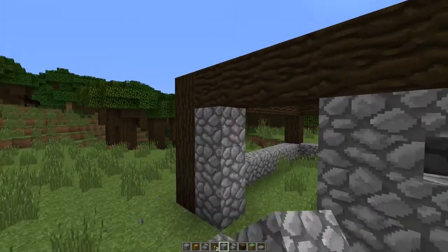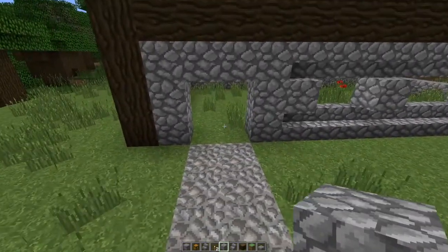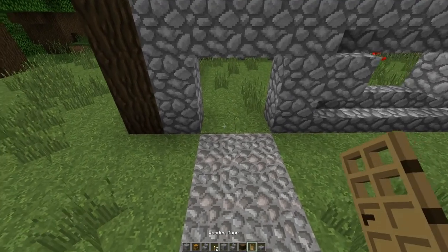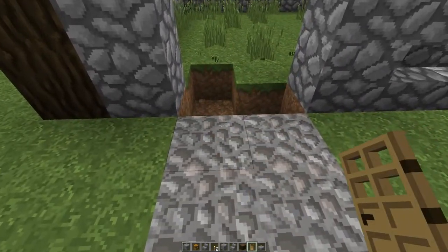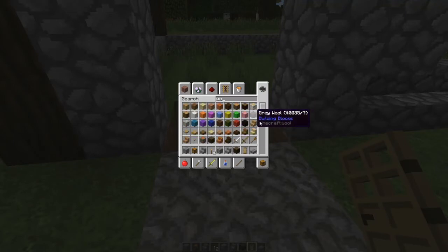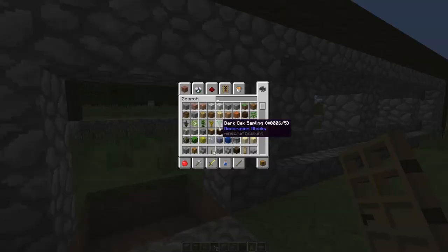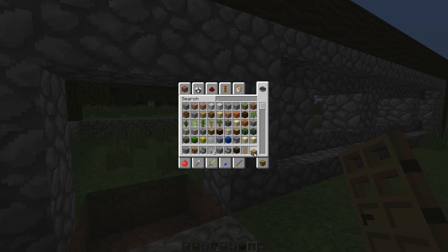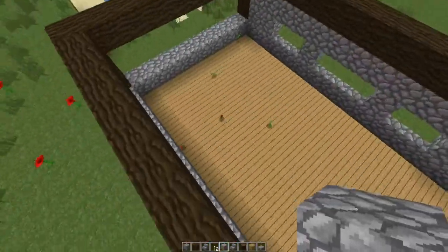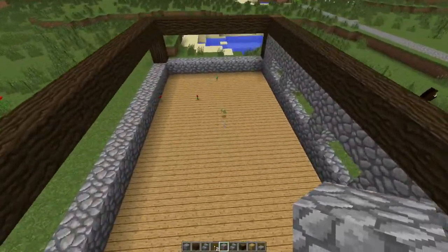We'll have the doors made from wood. The floor has got to be wood right. Don't really want to use dark because it will make the place really dark, so I think maybe we'll just go for some standard oak — maybe we had it imported in or something. So I'm just going to fill in the floor with oak. I don't think it looks too bad.